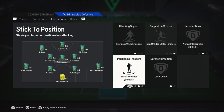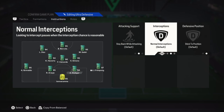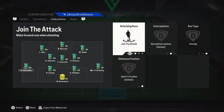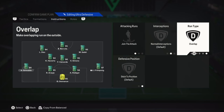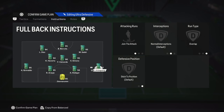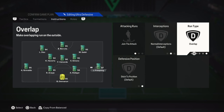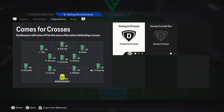Attack: the striker holds up the ball, allowing the RF and LF to make runs behind the defense. Fullbacks create width, stretching the opposition and creating space in the middle. Use the LF's wide position to pull defenders out and exploit the space with the CM and RF. Defense: maintain a compact shape with the LCM staying back and the LF dropping into midfield when out of possession. The CBs stay back to form a solid defensive line, and fullbacks recover quickly to avoid being exposed on the counter.